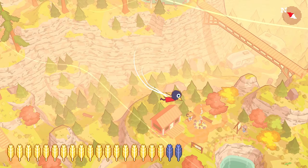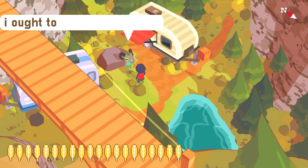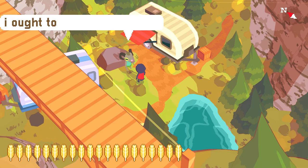With the watch in your inventory, travel back to the ranger area and a little bit to the northeast where you'll find these trailer camps. A goat here will tell you he has lost his watch, so give it back for the second silver feather and the Feathers Forever trophy is yours.